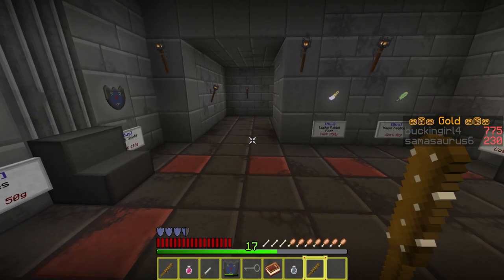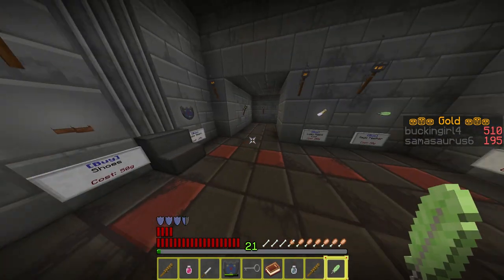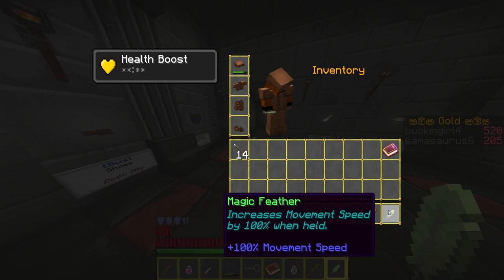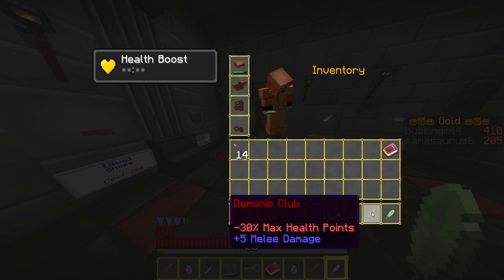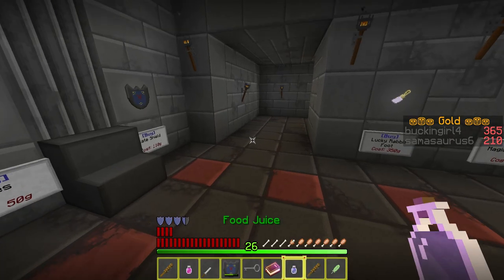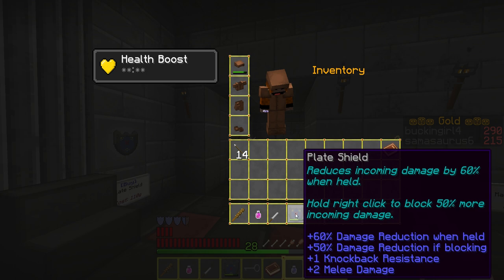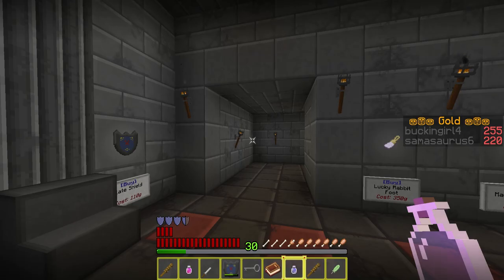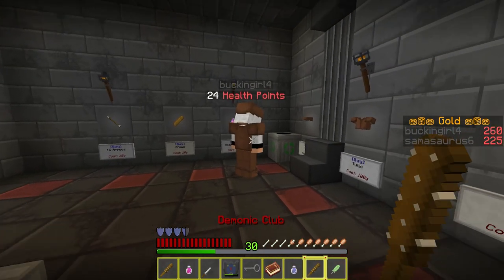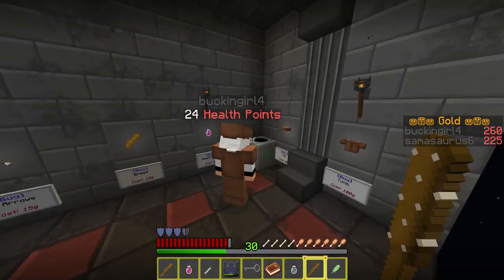I should also mention that the different weapons and items in the game have what's called item attributes. For example, the magic feather has plus 100% movement speed, but only when it's held. The demonic club gives you minus 30% max health points but deals 5 melee damage — so if you hold that, your maximum health goes down but you hit harder. There's also the plate shield which does various different things, and the club and knife which do 2 melee damage. You also have the heavy mace.